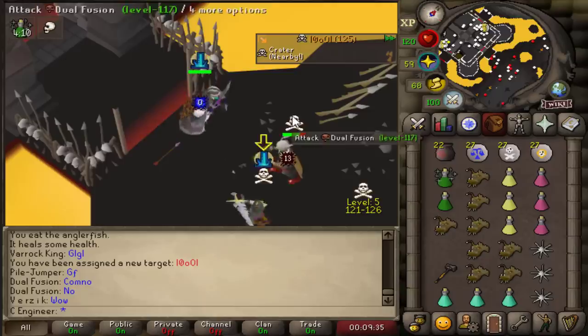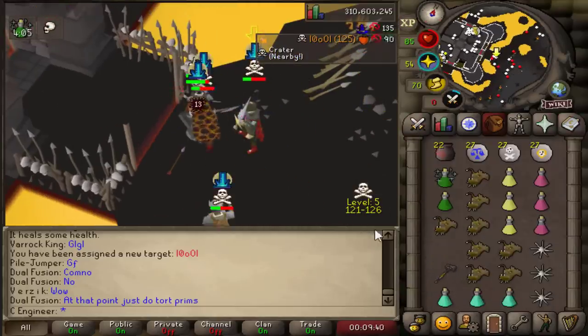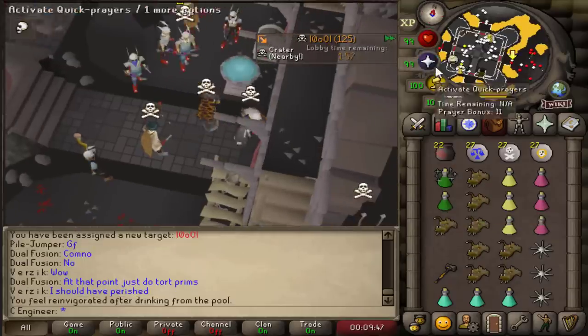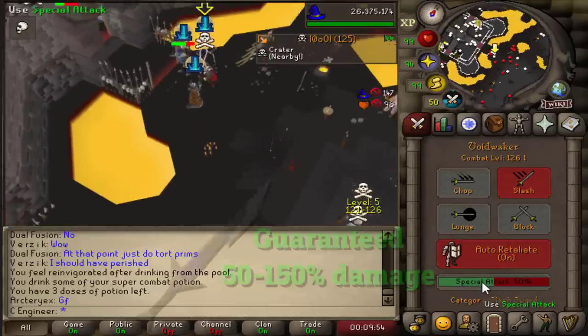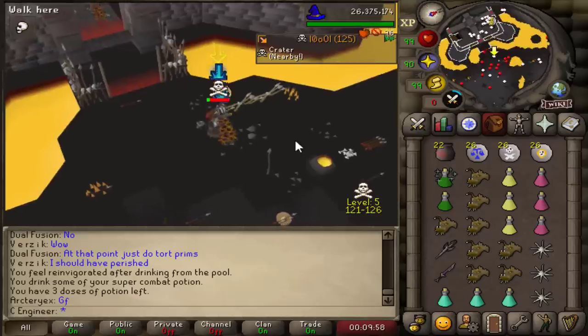5 mil PK. One thing I've realized at Bounty Hunter is that the Void Waker is just so strong compared to any other weapon in the game.